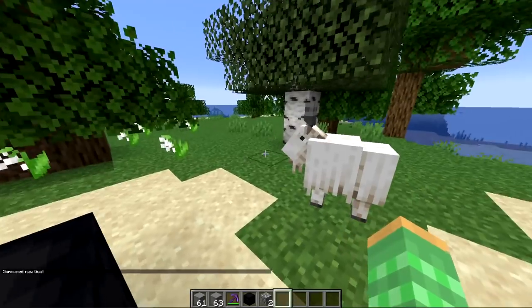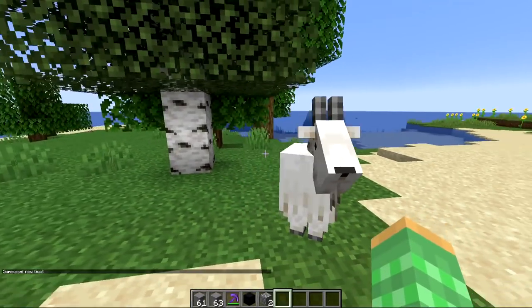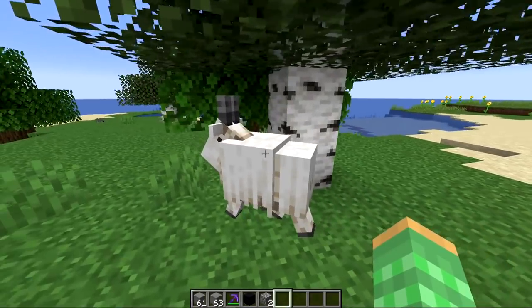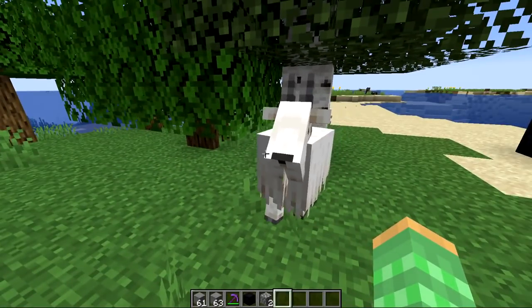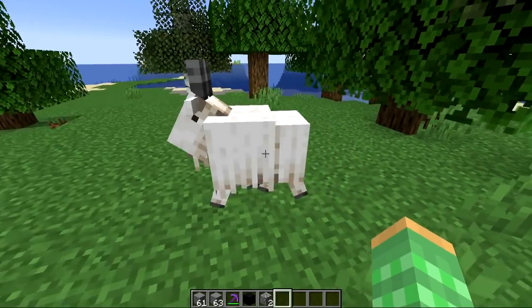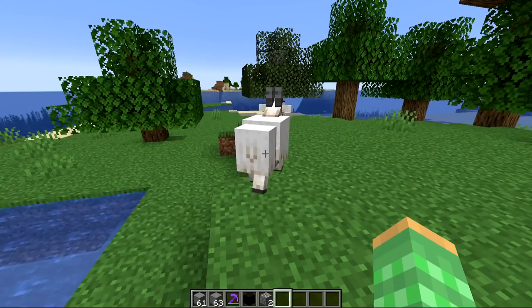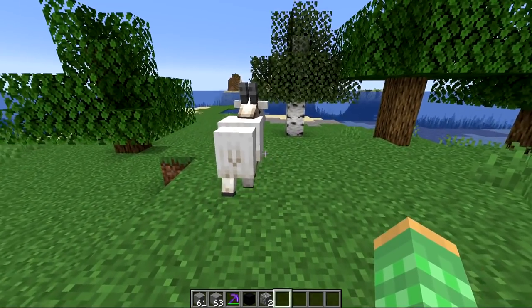They also made a change to screaming goats, which have a two percent chance of any goat having this property. These goats have unique properties — they will ram attack stuff more often than normal goats. So if you're looking for something to constantly attack other mobs, you'd have to find that rare variation of the screaming one.